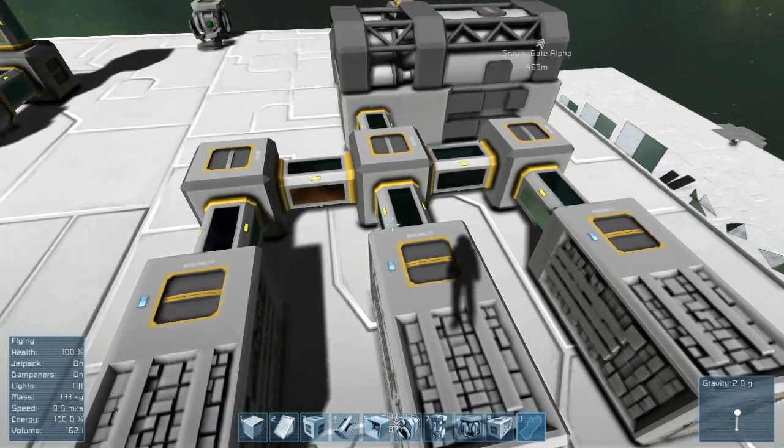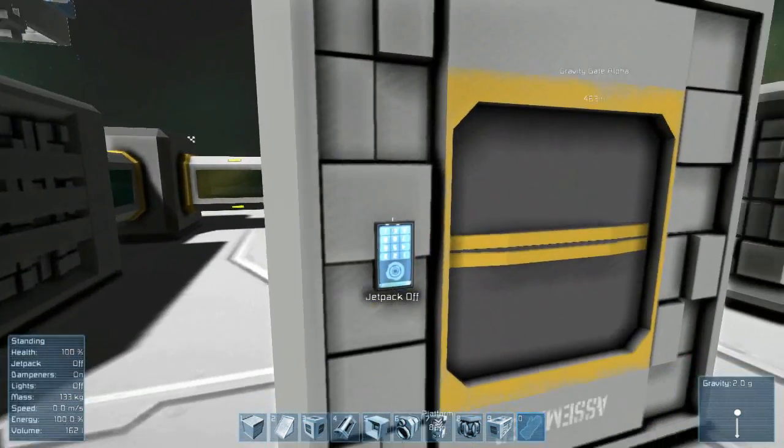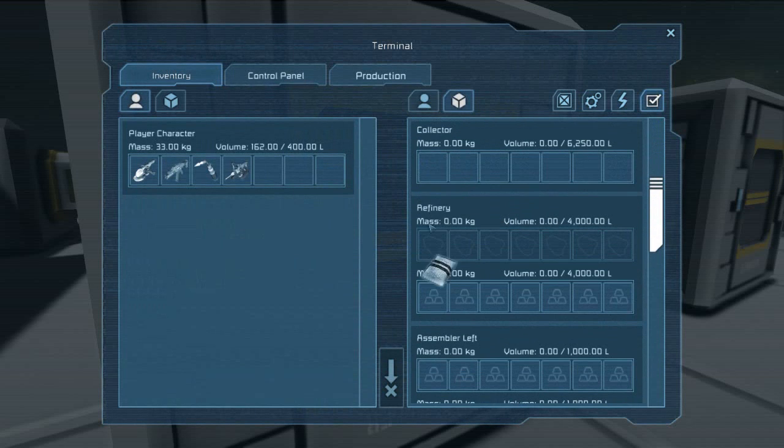It took me a little while to realize how that actually functions, but now that I realize it, it's actually kind of cool. I don't think you can drag it to anywhere where it isn't actually connected. I can drag it to the collector, which is a little weird, but nonetheless it's still part of the system so it kind of makes sense.